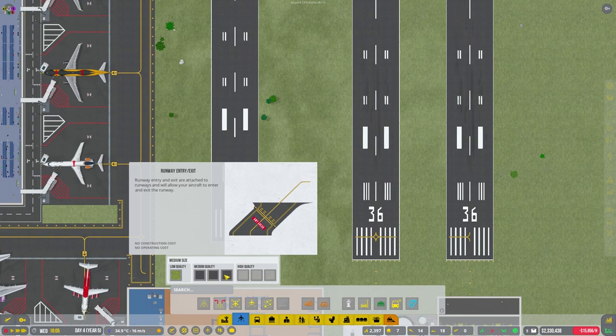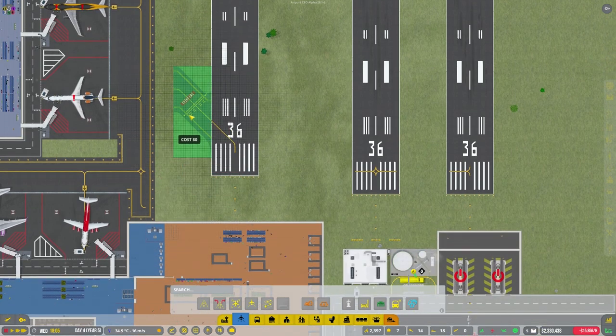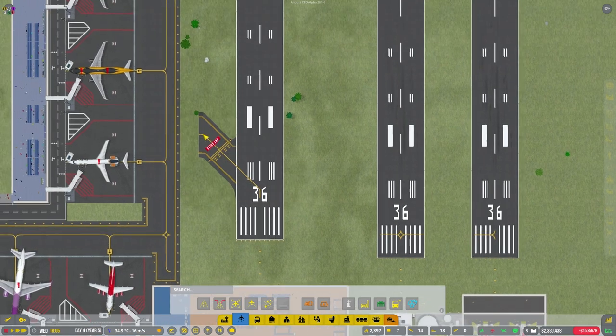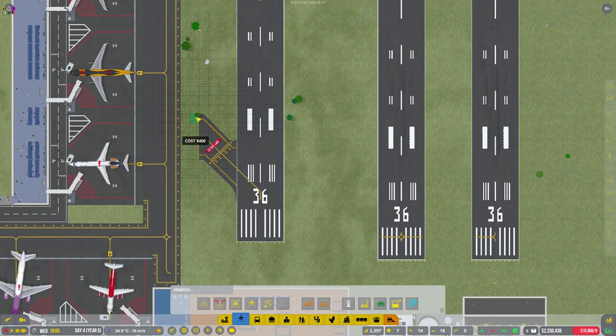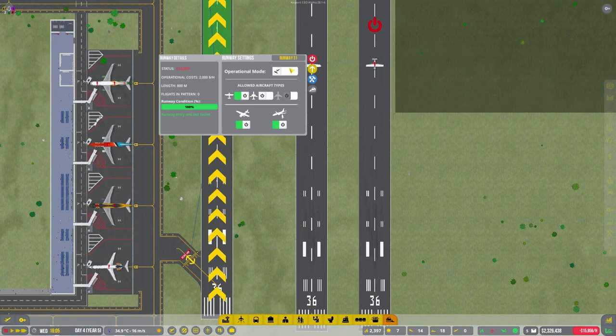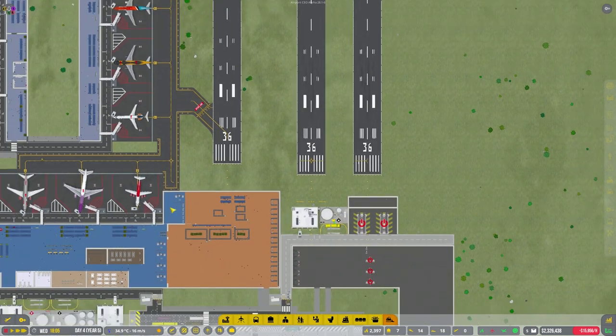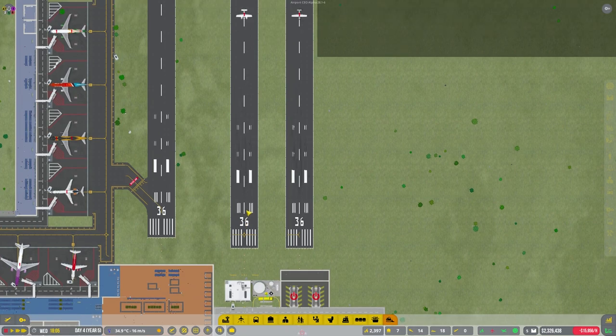Let's try and get this up and running before I start messing around with that. So that's done — we can now turn that on and set it to commercial. The runway entrance and exit is now showing green on both of them, so I'm going to turn that on just so we can get some flights coming in and out while we sort the other ones out.